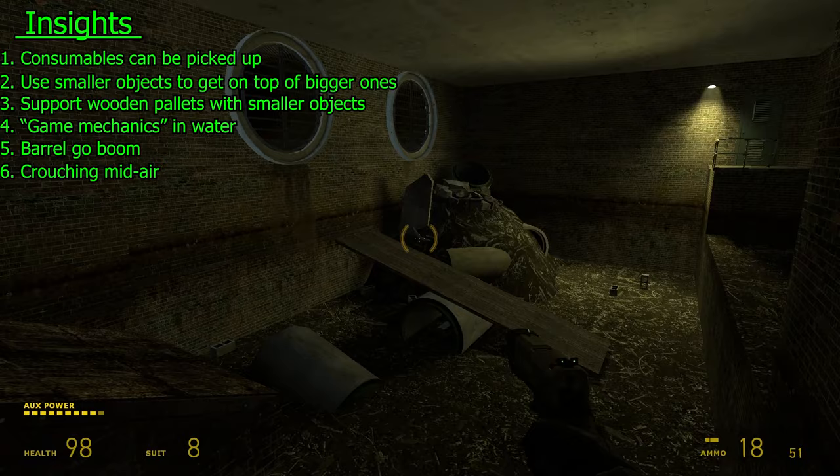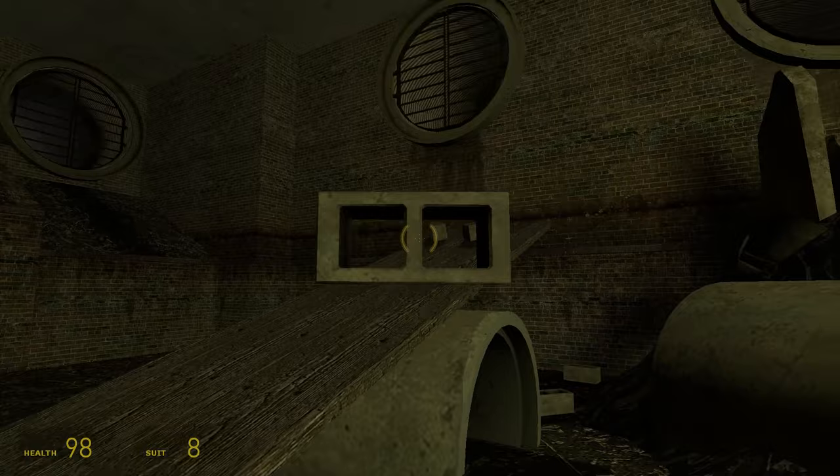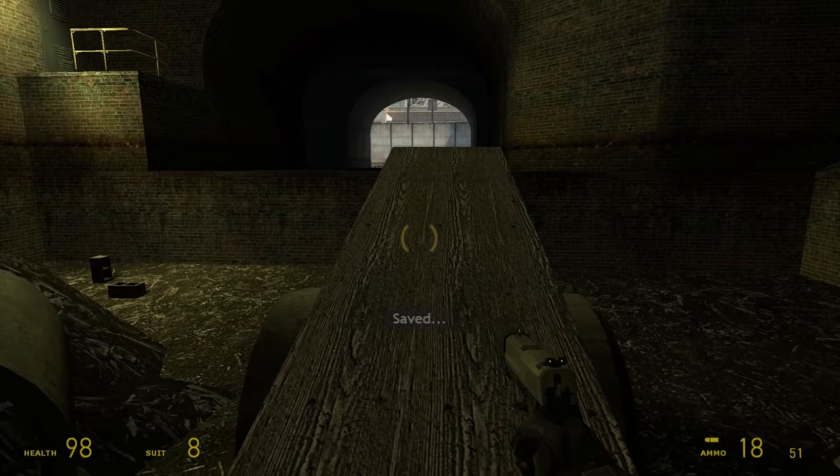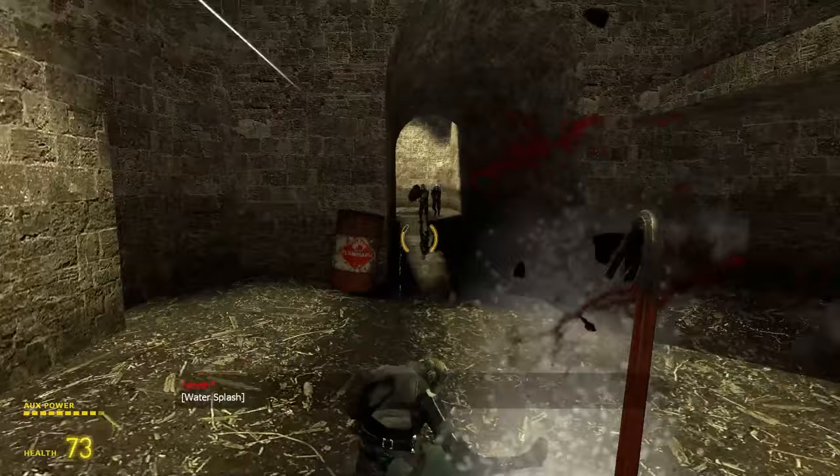Once inside the building, I happen across a seesaw. How I solved this was not dissimilar to how you would solve it normally — I simply put cinder blocks on one side, and once it was stable enough, I ran across the gap making sure to crouch in midair. I kill a guard and gain access to a new weapon type: an SMG.